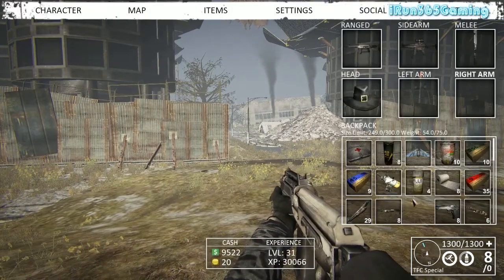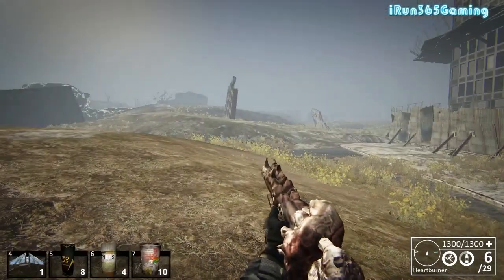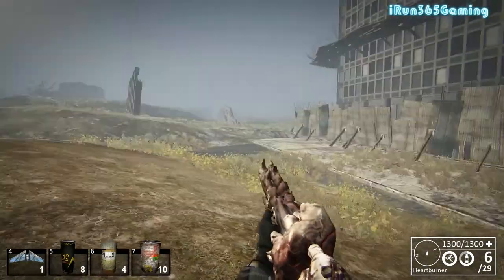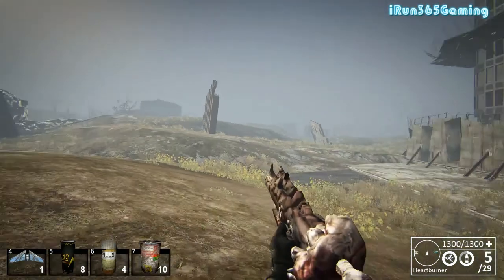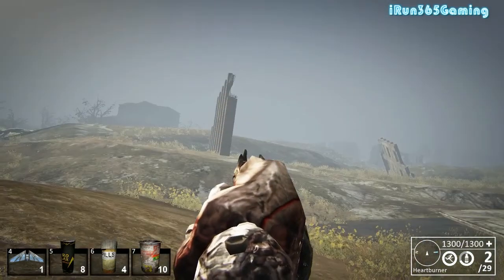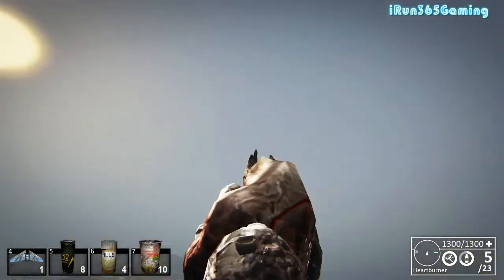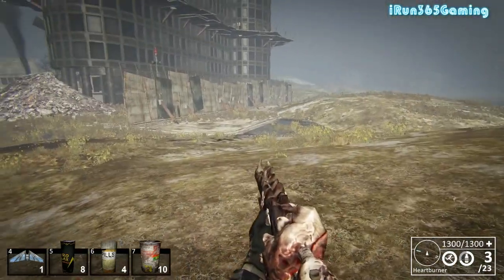Last before moving to assault rifles — the Heartburner. You can aim down sights on it, looks kind of rough right now but it has its texture in game. A thousand damage every shot. You can rapid-fire it pretty decently but it has a lot of kick, so you're going to have to wait and re-aim between shots. We'll take a short break and switch out some weapons.